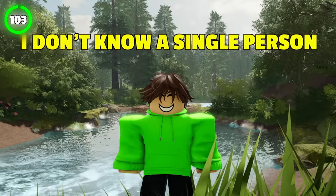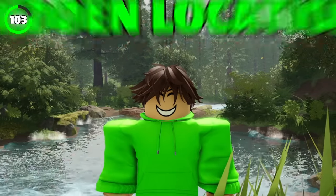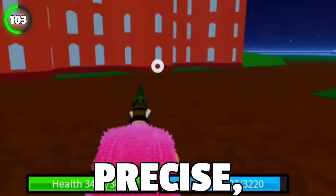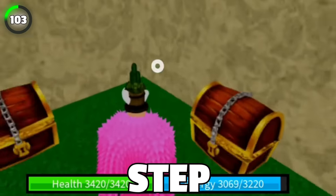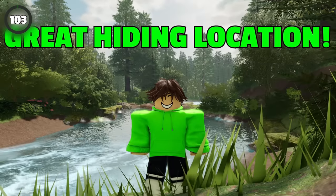I don't know a single person who doesn't like finding chests, but many people still don't know about this hidden location. Head over to the second sea, Kingdom of Rose Area 1 to be more precise, and then go to the bottom of the bridge. There you will notice a wall that's slightly different from the others. Just flash step inside where you will find three gold chests. This can also be a great hiding location.